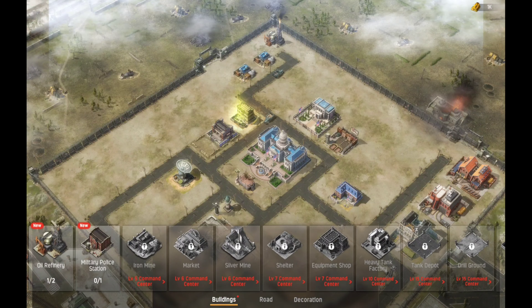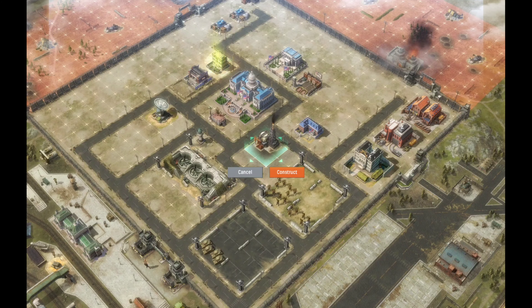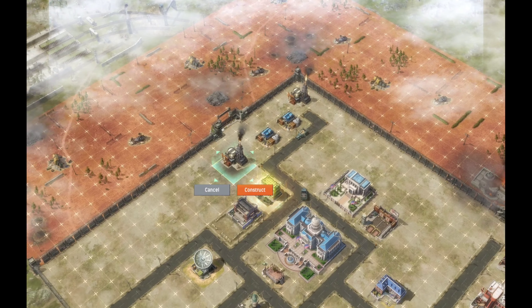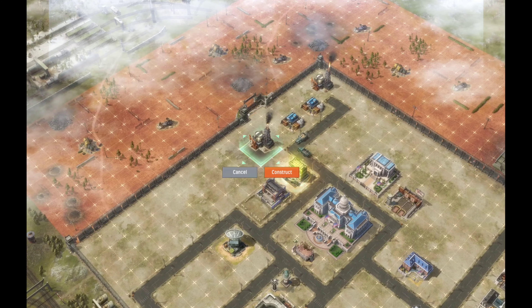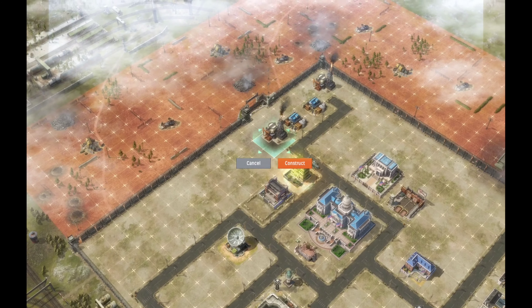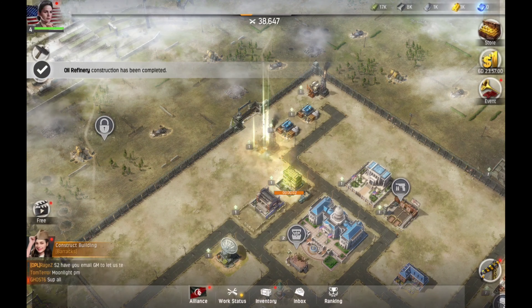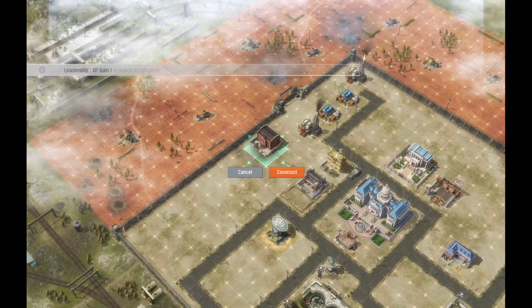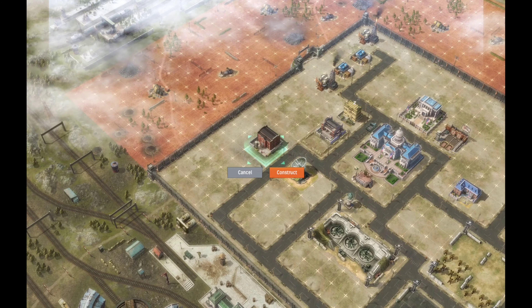We've got the oil refinery and police station — we got more stuff. The oil refinery is gonna go up on the top part by the roads. We're gonna redo — I hate when this camera moves. Alright, so it's gonna go like that for now, and then we're gonna build the military police station. We'll just put that there for now.